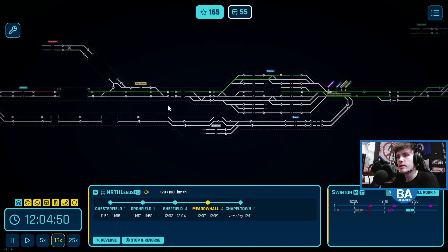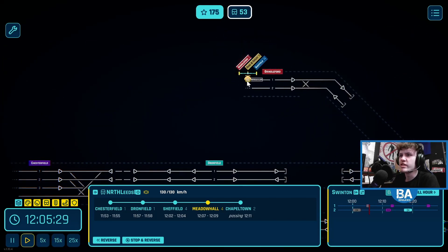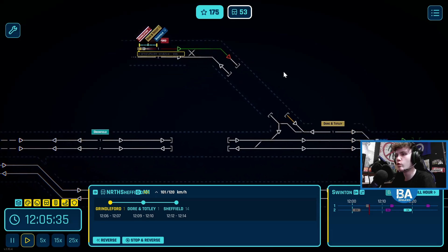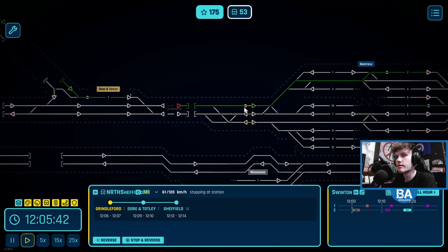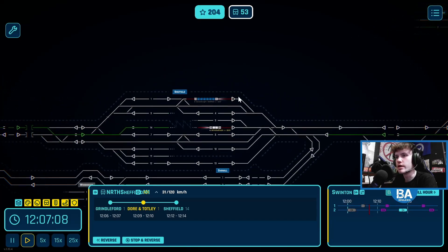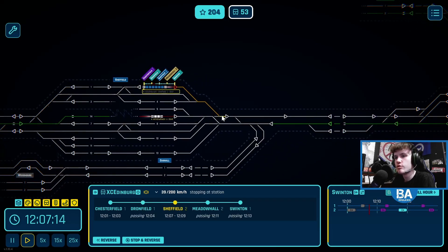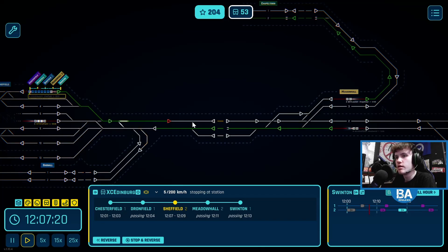Let's speed up time a little bit. I can hear another train and that is from Grindleford — that is a Northern service to Sheffield, Sheffield platform number 14. So we shall do Meadowhall and Totley, and we'll overlap that into number 14, which is down here. There we go, so that'll be another terminator. Speed up time — I think we're all good at the moment. Oh, this train here will have to leave — that's going to Meadowhall platform number two, then up to Swinton. Let's do that then.